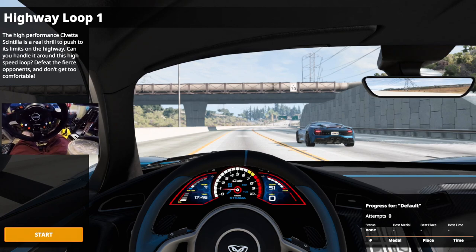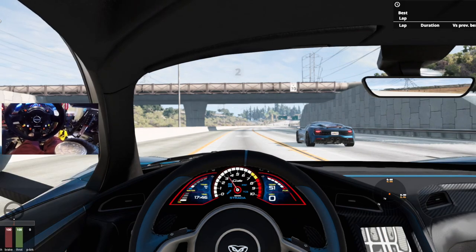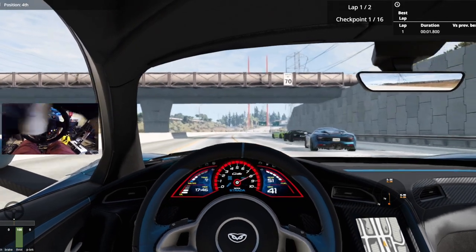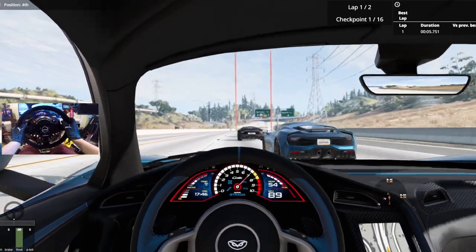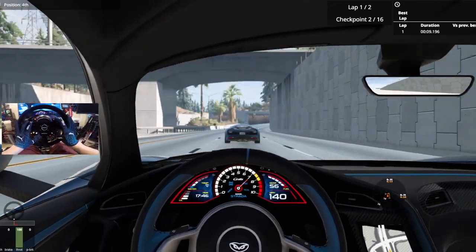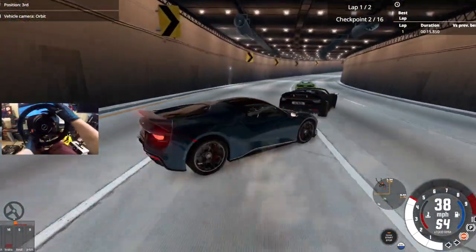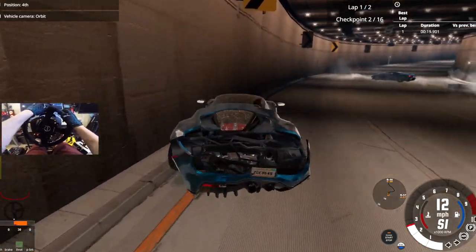Oh, we got a little launch control for this thing? That's cool. Let's get it. Quick sip here. Okay, we're apparently in automatic transmission. I forgot this is BeamNG, man. I'm like, yeah, I'll just bounce off the wall like Forza Horizon.